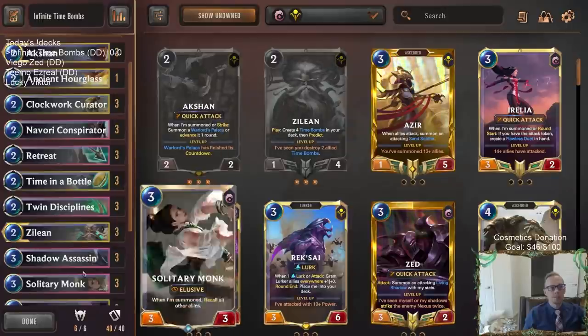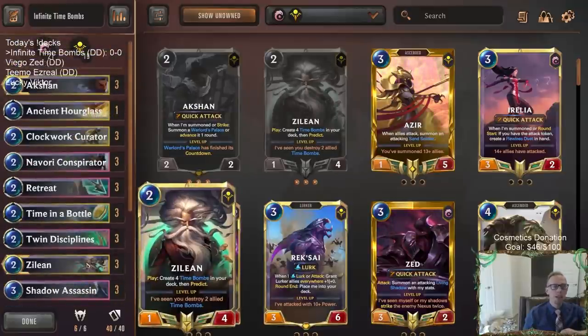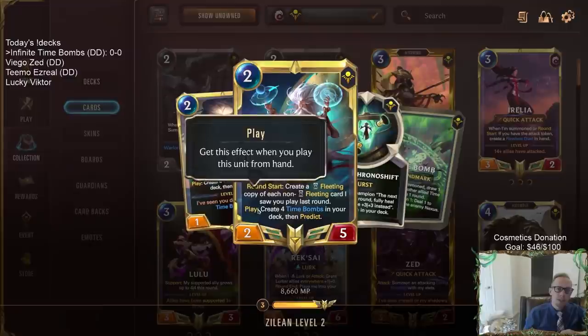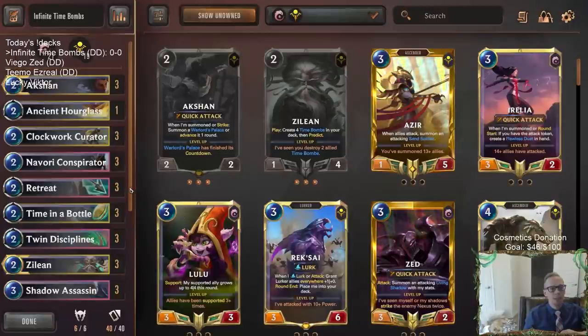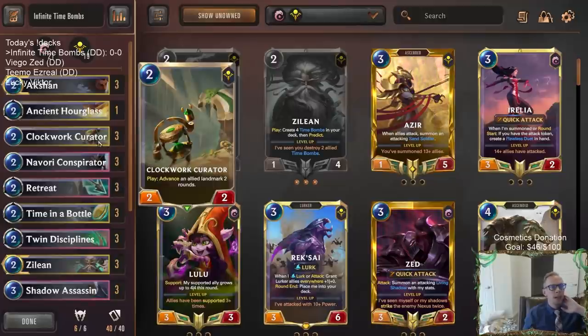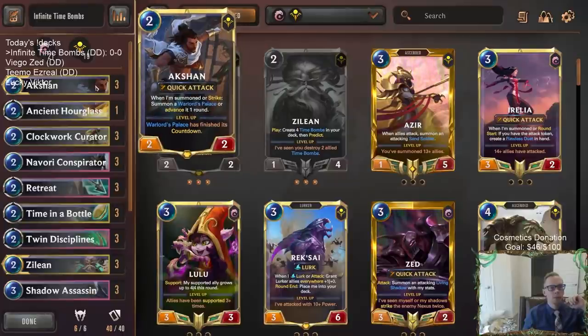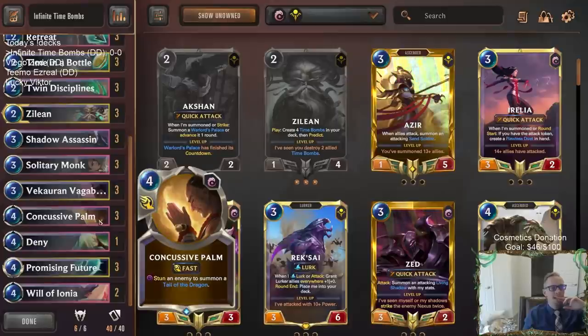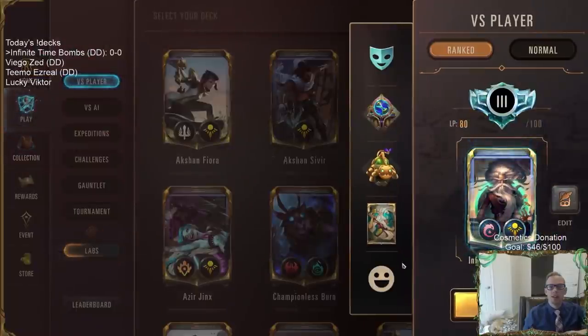We put a bunch of Time Bombs in our deck doing that recall stuff, then we just have to have one Time Bomb in our hand from before and play it to start the chain going - draw Time Bomb, keep drawing Time Bombs, play infinite Time Bombs. If we level up Zillion, it still has the play effect of creating four Time Bombs. That's the thing of the deck. We'll have some ways to advance the landmarks a couple of rounds to help us get to the Warlord's Horde. Hopefully we can do it one time out of five games. Let's head over to ranked and play this crazy combo deck, Infinite Time Bombs.